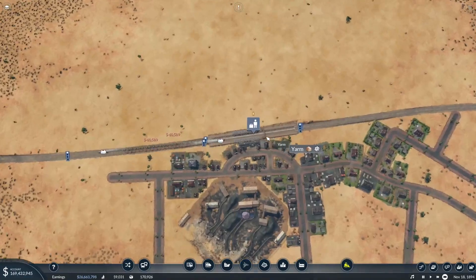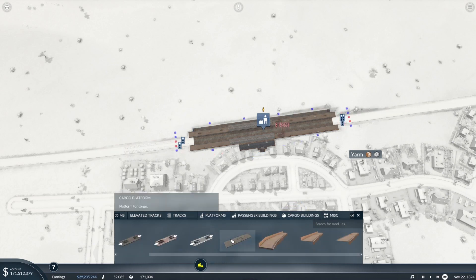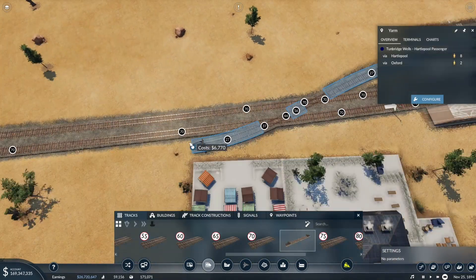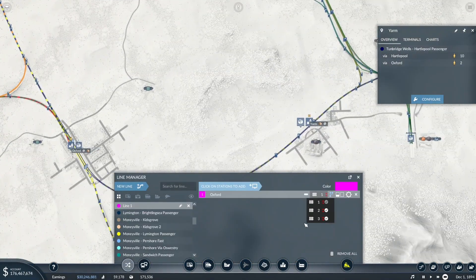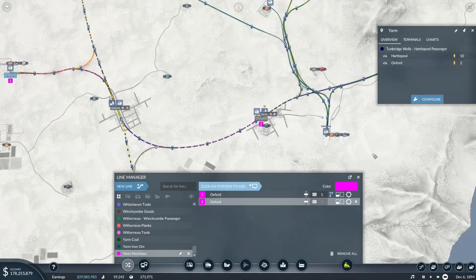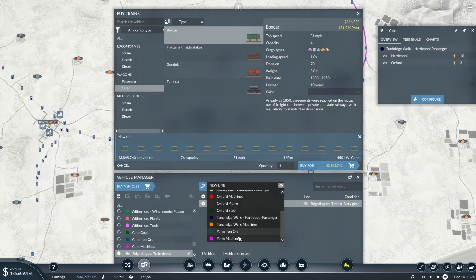Yarm is the next one that requires both goods and machines. We'll put the cargo platform on this side of the station. That will connect up and we're going to get platform one — up to Yarm. That's going to be Yarm Machines, because it's coming from the machines plant, even though it's going to be delivering goods as well. 76 capacity will do — Yarm Machines.